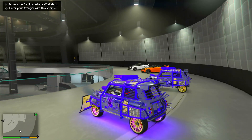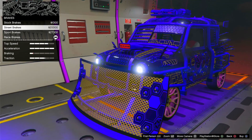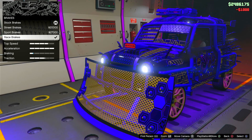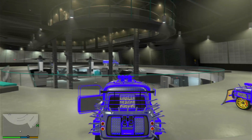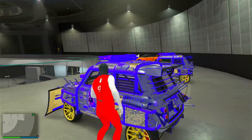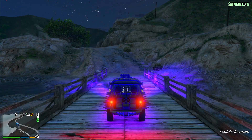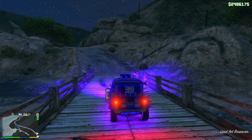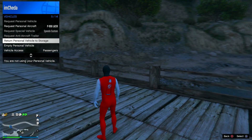So what you guys need to do first is go ahead and enter the vehicle that you want to duplicate. Once you're in the vehicle, go ahead and hit left on the d-pad and it should take you into your Avenger. Once you're in the Avenger, change one thing on your vehicle — it doesn't matter what it is, just change one thing. Then go ahead and exit the Avenger. Once you're back in the facility, go ahead and enter your vehicle again, then just drive the vehicle outside. Once you're outside, go ahead and return the vehicle back to the facility.